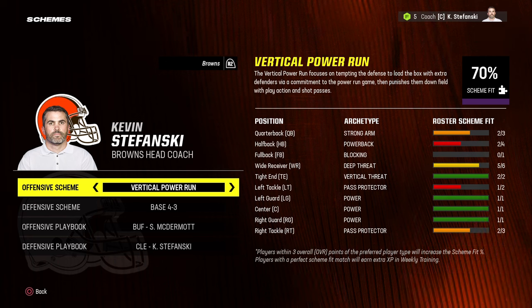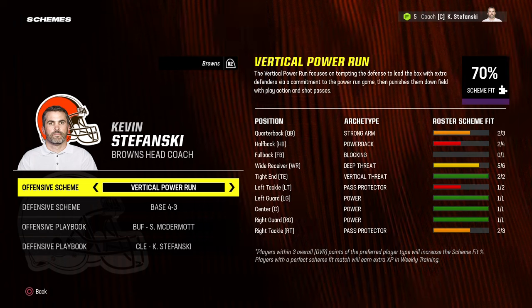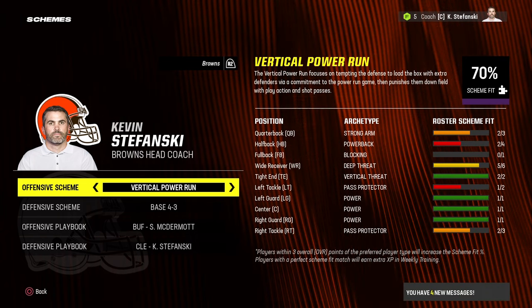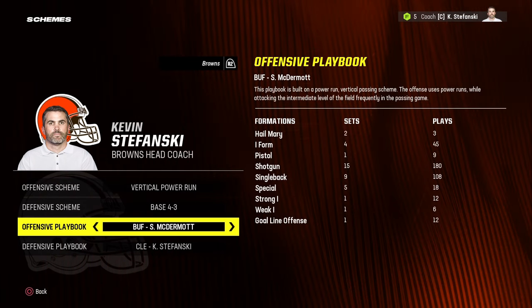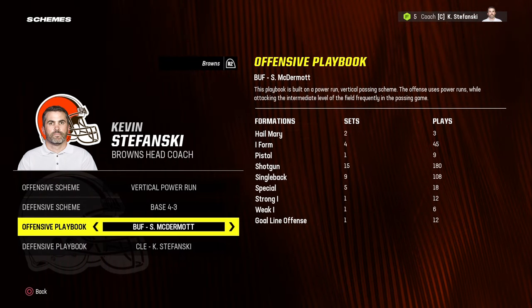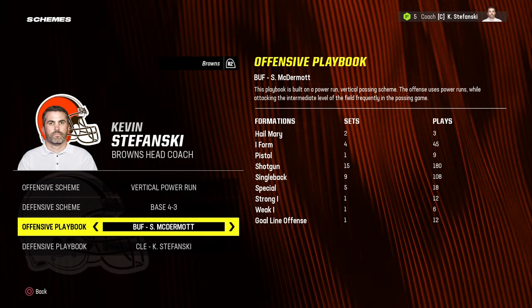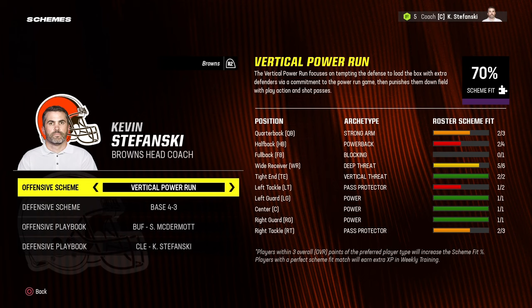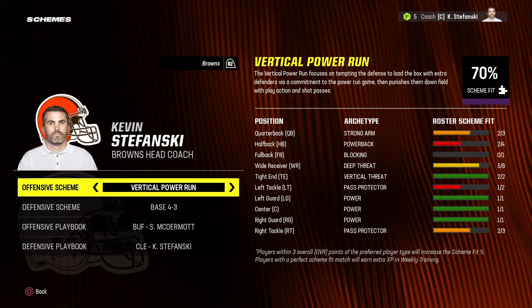In today's video I will be continuing my realistic offseason rebuild series, going in order of the real life draft picks. In the first round, the Cleveland Browns don't have a first round pick, but they're supposed to have the 23rd pick. We're rebuilding them, and they've hired Ken Dorsey as offensive coordinator from the Buffalo Bills, running a vertical power run scheme fit with the Buffalo Bills playbook set at 70% scheme fit.